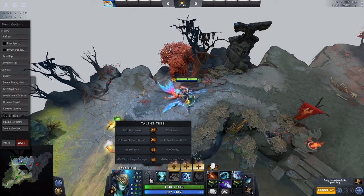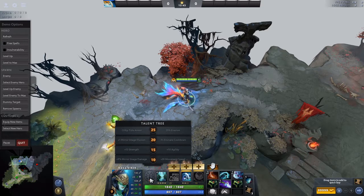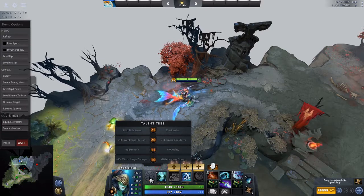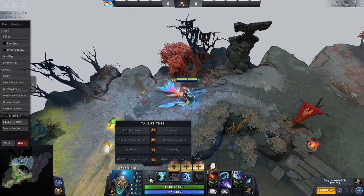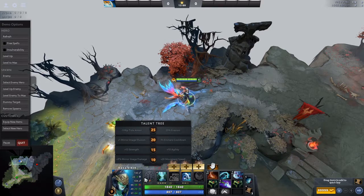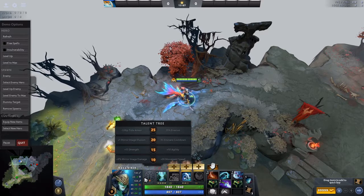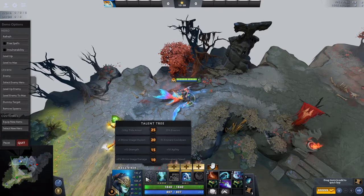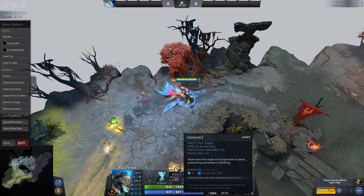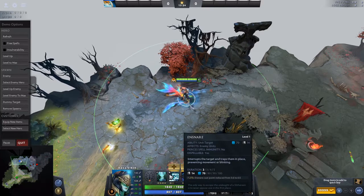For talents, at level 10 definitely take the movement speed — it's just too good to skip on this hero. At level 15, in 95% of my games I take Strength just to be more survivable. You usually already deal a lot of damage at that timing with Diffusal and Manta, so you don't need the extra Agility. At level 20 the Riptide snare cooldown reduction talent is very strong — with minus 9 seconds on the cooldown, the snare is basically up permanently.